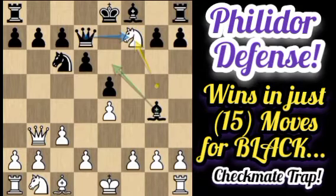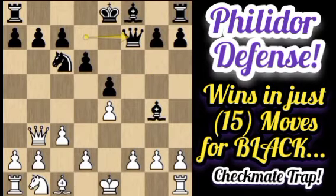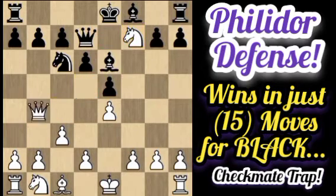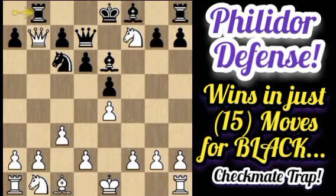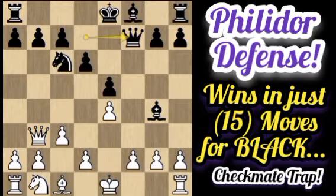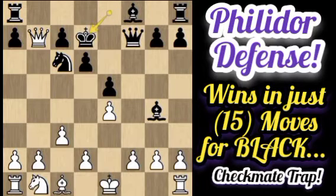After Ne7, Black should not play Qxf7 for equality. Rather, Black should play Be6 with a fork, because after Qxb7, Rb8, Nxe5, d6e5, Qa6, and Bc5 — we can see Black has a huge material advantage with an extra piece on the board. So Qxf7 leads to inequality after Qxb7 with a fork, and Kd7 is not a bad move.